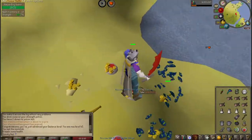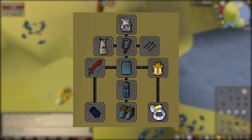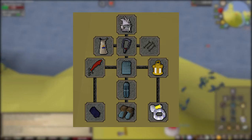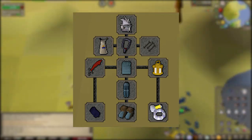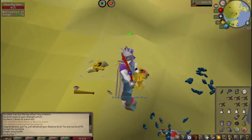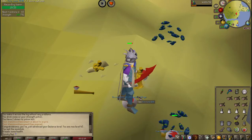For armor, the number one most important thing is that you need to be wearing a Lit Bug Lantern — that's how you do damage to them. Assuming you're attacking with melee, you want your best melee defensive gear and best melee damage-boosting gear, so things like a Berserker Ring, Slayer Helm, things like that. You also have the option to range safespot them, which is totally viable, and I'll show you how to do that later in the video.